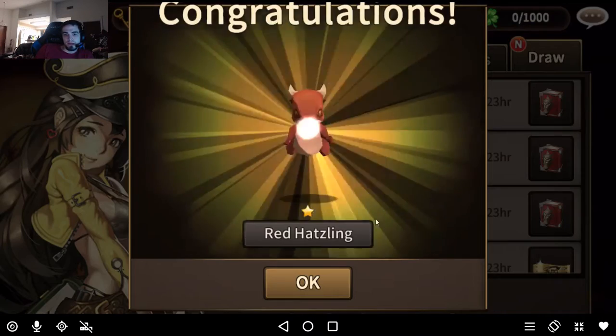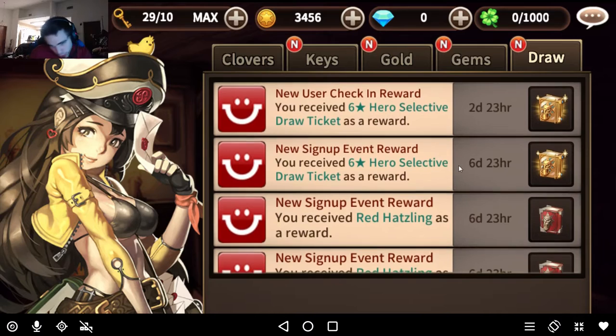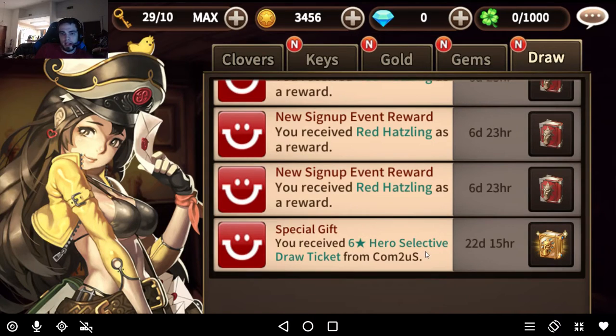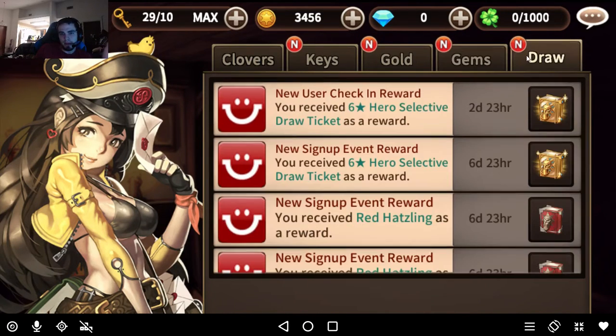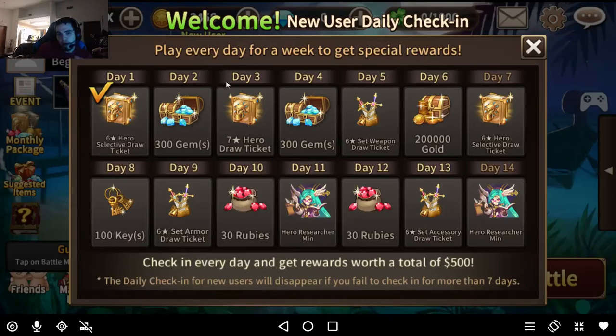You get 50 extra in each of the tickets. So right now you get three selectives — one from the ticket, one from the 14 days of gifts, and one because they're trying to bring new players in with the extra selective from one of the last updates. So this may or may not be here depending on when you're watching. They give you three selectives total, and no matter what, you're going to want to pick those selectives. Overall it would probably be best to just wait for your day 3 to get the 7-star hero ticket first. You could also just create three accounts on the same mobile device to see what you pull — it's limited to three per device.